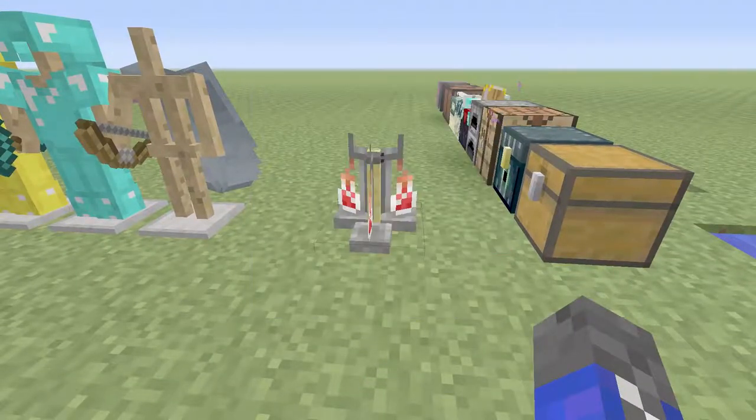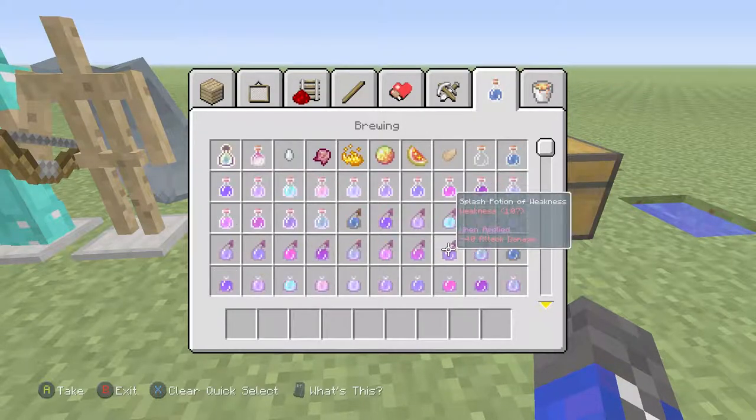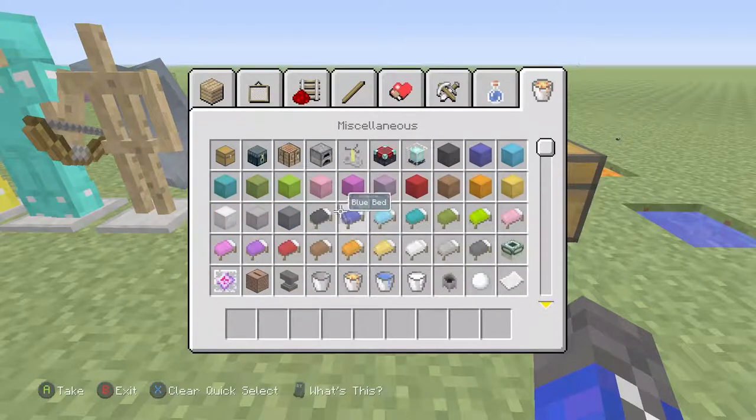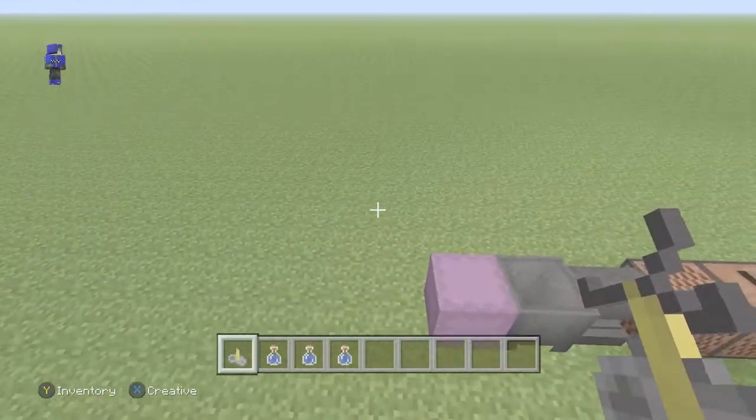Not everybody is going to use all the colored stuff, but eventually you're going to find all the ores and probably go to the nether or underwater and use some of the different woods — so this is basically just going to give you the breakdown of it. I'll put the brewing stand over there with the water.